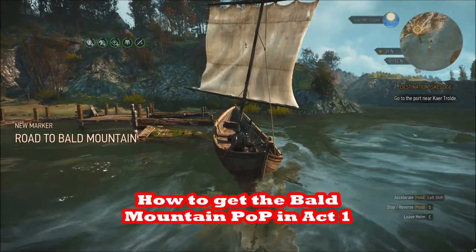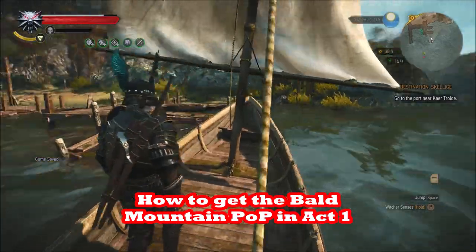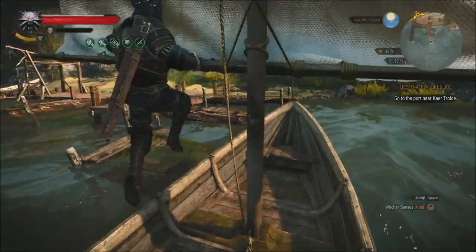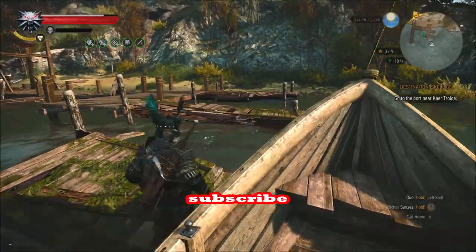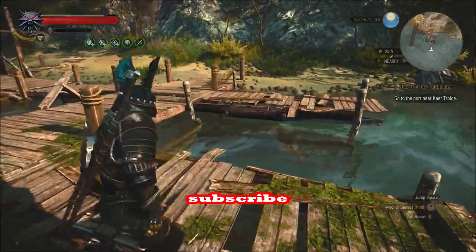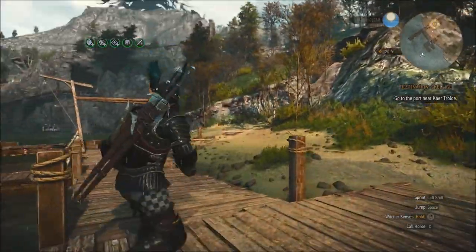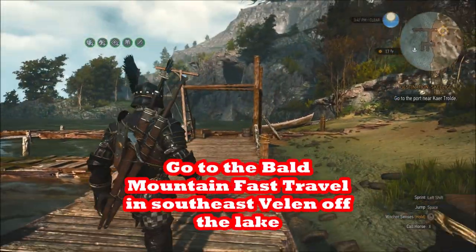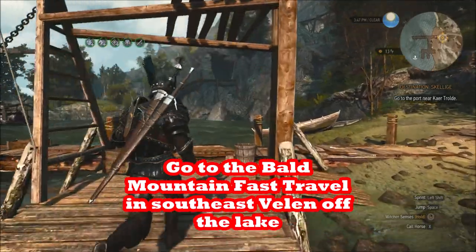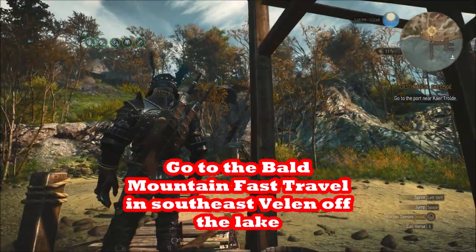In this video, we're going to show you how to get the Bald Mountain Place of Power before Act 2 — we'll get it in Act 1. You could actually get this as low as Level 2. There are no enemies to fight to get the Bald Mountain Place of Power, but there are some invisible walls making it hard to get in Act 1. It's supposed to be impossible, but we'll show you it's very possible and not that hard.